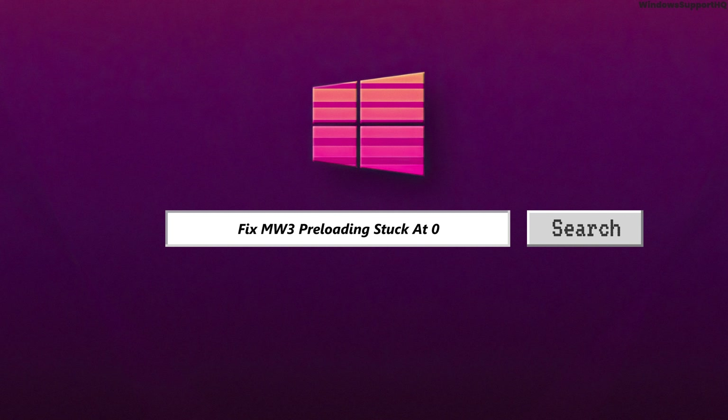If this fails, adjusting the graphic settings might be beneficial. Navigate to the display section within the graphic settings and modify a setting such as gamma, then apply the changes. Curiously, this adjustment can jumpstart the shader preloading process.